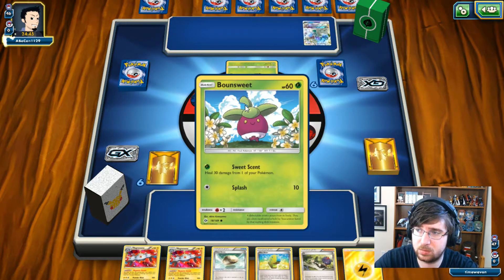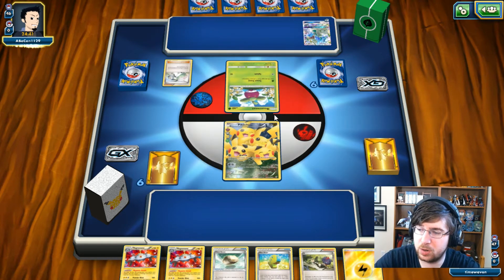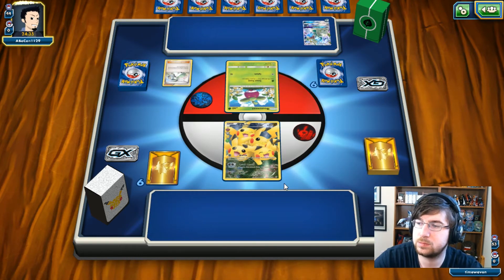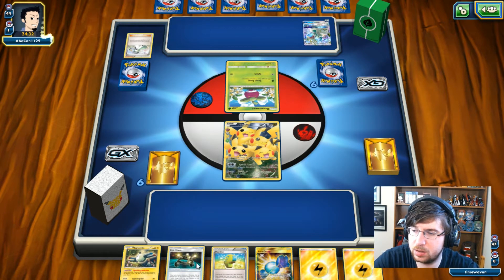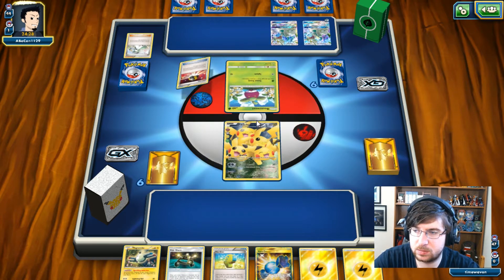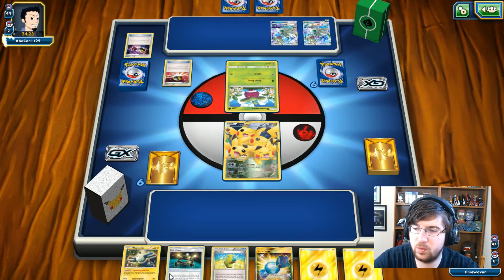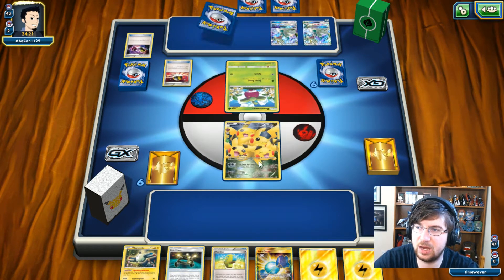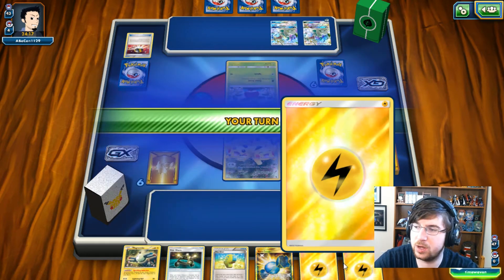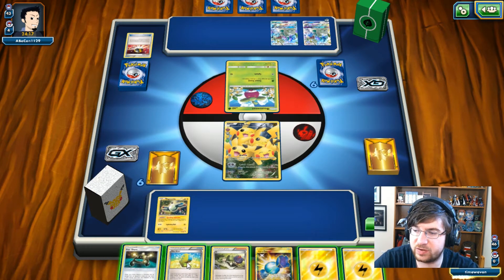It's a Bonsai and a Drampa. Okay, Drampa is expected. We're going to see an N. I'm alright with this, to be honest. I get the Magnemite and another Drampa. I have no supporters, no Tapu Lele, no Ultra Ball, nothing like that. But I did draw an N, and I'm actually quite excited for that.